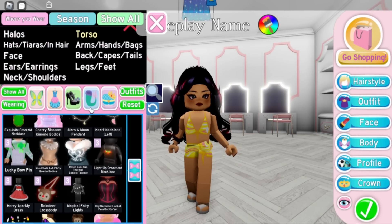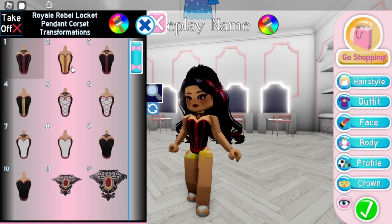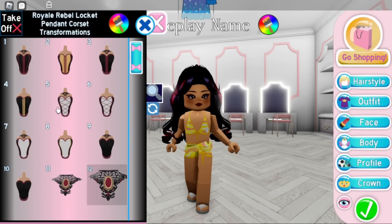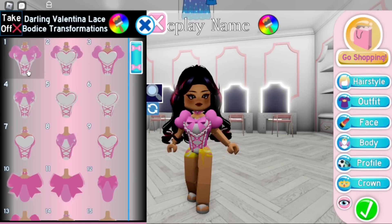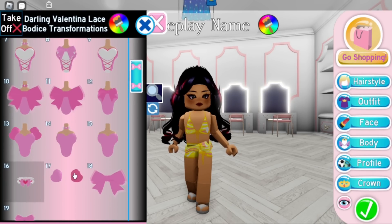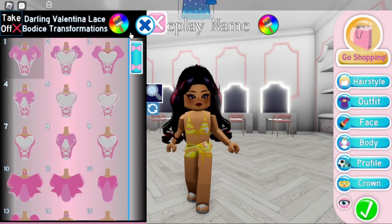They also made the Royal Rebel core set a little thinner. I don't mind if they just added a toggle to go back to the original version, but they didn't — I wish they had. The Darling Valentina bodice also got a rework, and I wish we could have the original version as a toggle too. A lot of people agree — the toggles are cute, but please add an original version toggle for players.